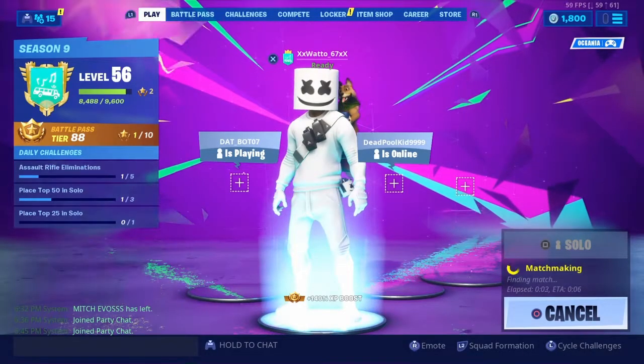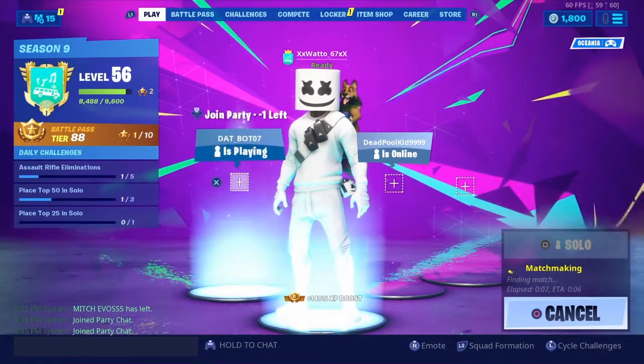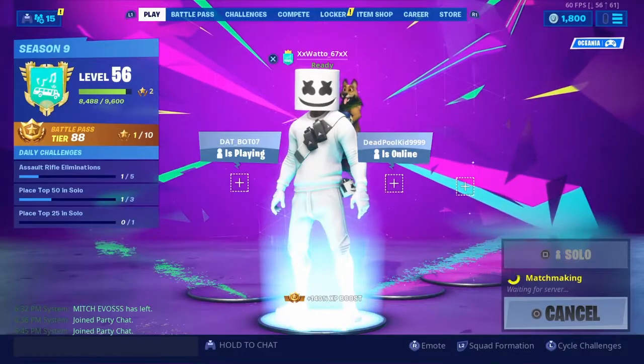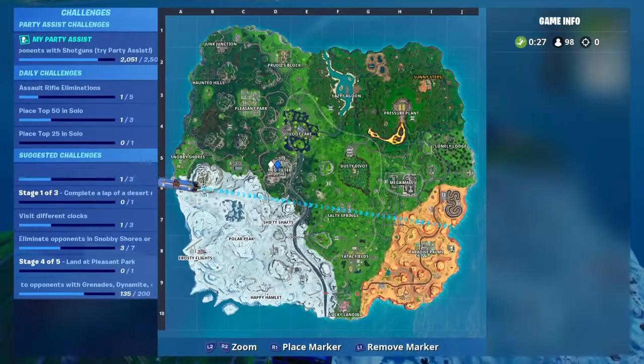And now time for the sweaty tryhard section. I'll teach you how to get into every single build fight and win the match. All you have to do is get 50,000 kills in one game and then you can win — it's easy. So all you have to do is load into a match, wait, and of course you've gotta win.